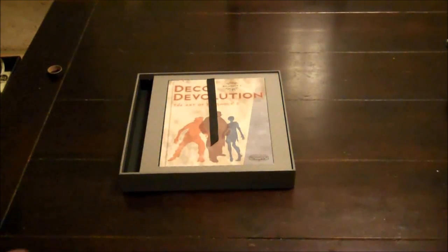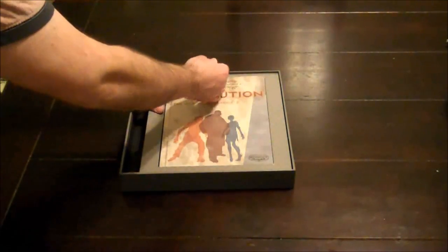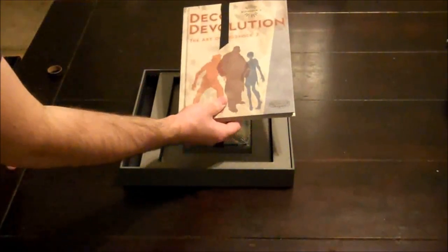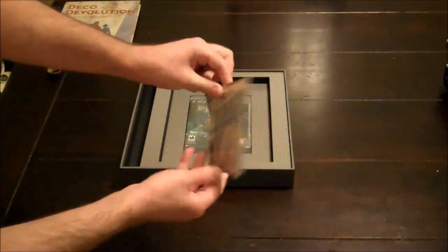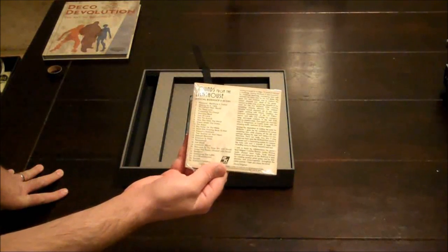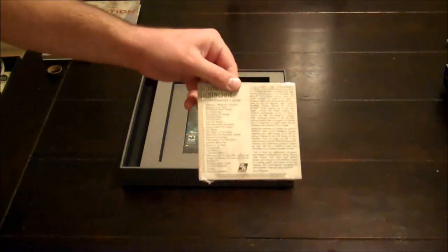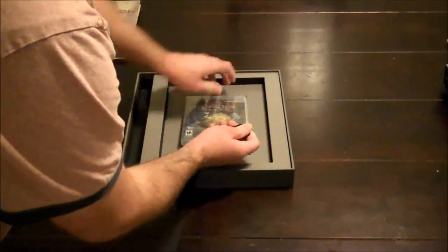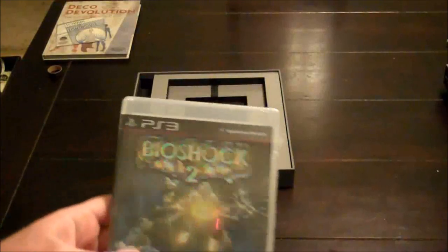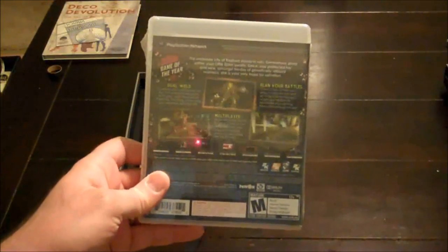Looks like we have here a really cool art book for Bioshock 2 — Deco Devolution. We'll take a look at that in a bit. Also have here Sounds from the Lighthouse, the official Bioshock 2 score on CD. I'll throw this in my CD player while driving to work — this one actually has 26 tracks. And of course the standard copy of the game for PlayStation 3. I do have a standard copy already, and I'll probably give that one away.